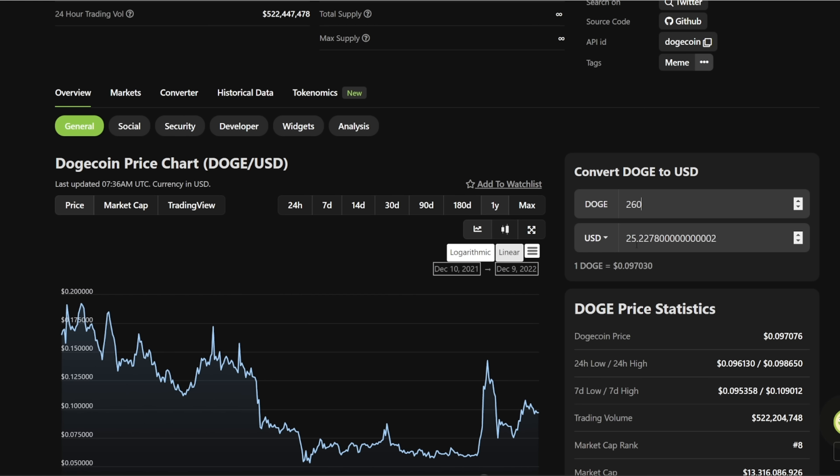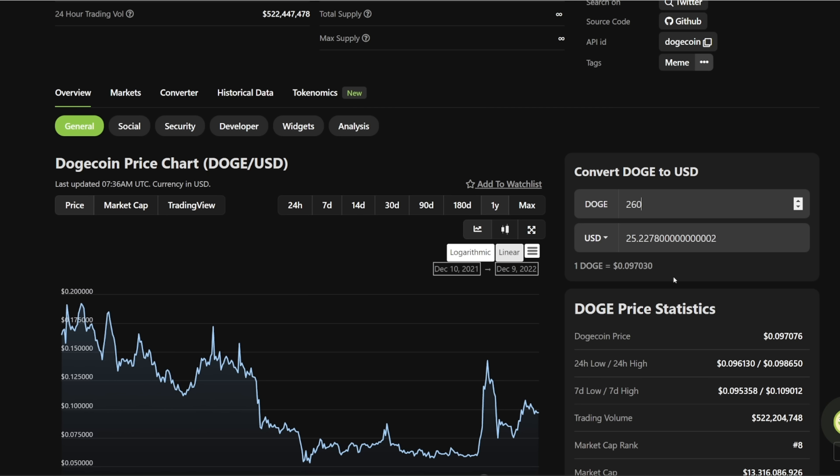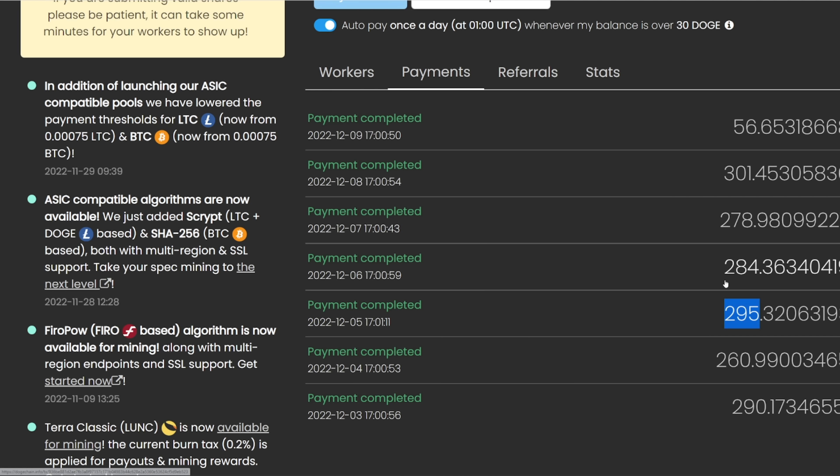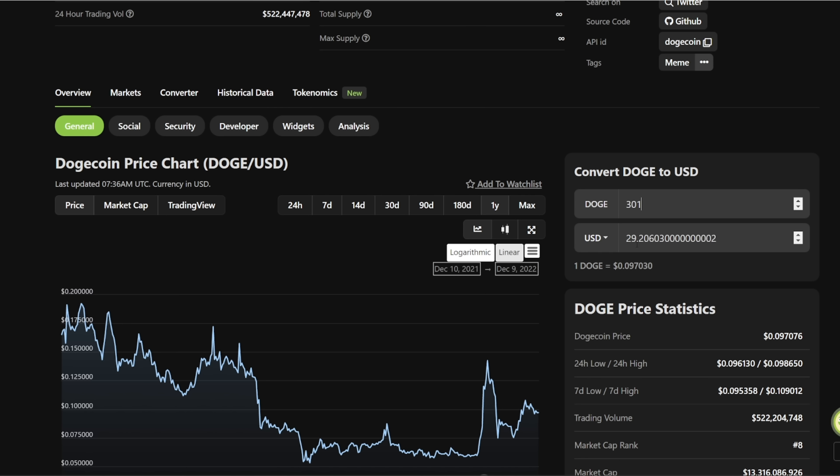The next day I got 260 — that's about $25.20 USD worth as of right now. The next day, 295, a little bit more on the third day — that's about $28.60 USD worth right now. And at the last day I got 301, which is around $29.20.